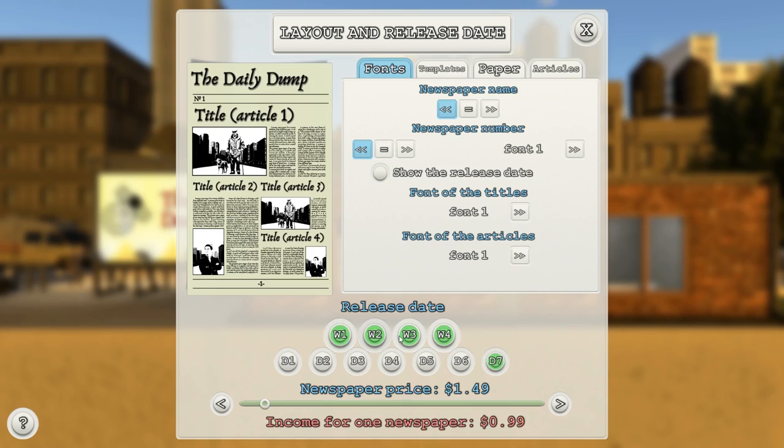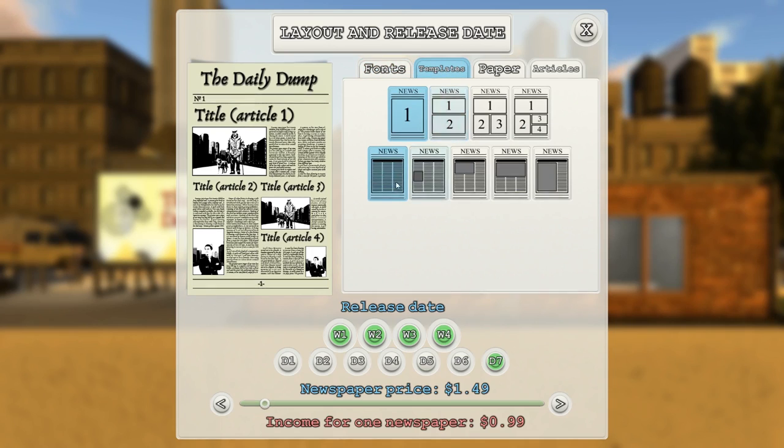This looks like I'm releasing a newspaper on day seven. Let's look at the layout. I've got to lay out the newspaper. Let me faff about with this and get it sorted. I might need to employ some people because I'm going to need pictures, aren't I? This could be complicated.